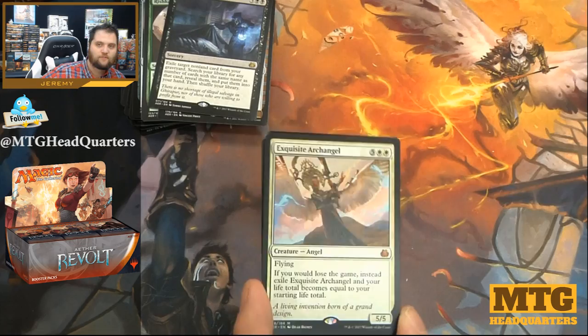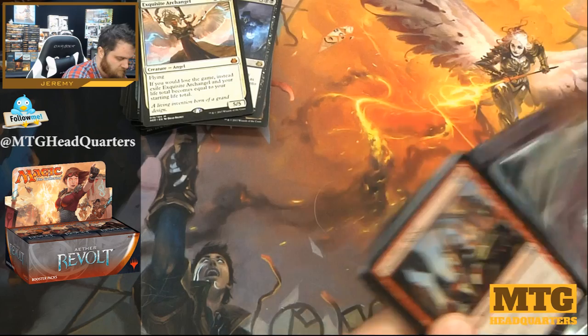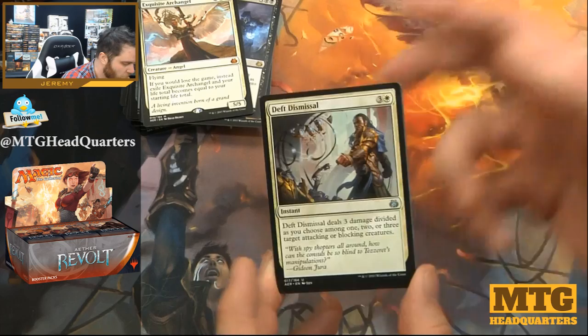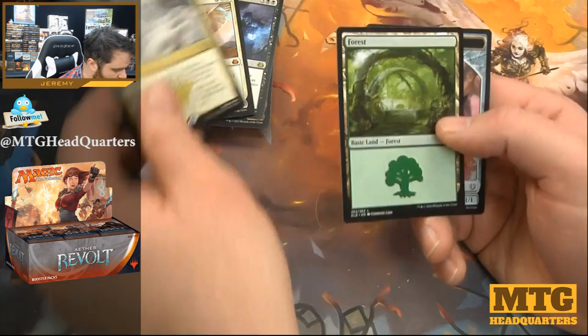Exquisite Archangel — seven mana 5/5 flyer. If you would lose the game, instead exile Exquisite Archangel and your life total becomes equal to your starting life total. This card is pushed; I'm going to feel very bad if I see it across the table in a draft. Won't see constructed play, but in Commander it will be an issue — you still have to protect it though, as it dies to removal. Death Dismissal, Renegade Wheelsmith, Enraged Giant, and Dark Intimations.